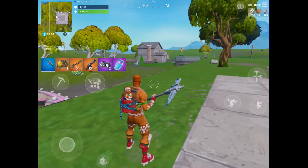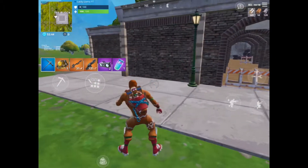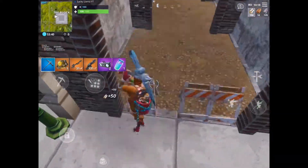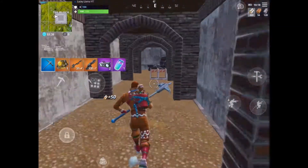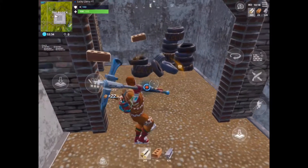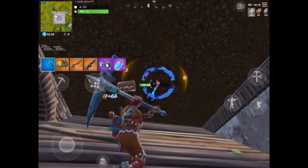Hey guys, I'm gonna show this cool glitch — it's not really a glitch but it's a cool thing you can do. The Block changes every week so it won't be here for very long. What you do is go into this tunnel thing, find the tires, then build a stair with tires off it.